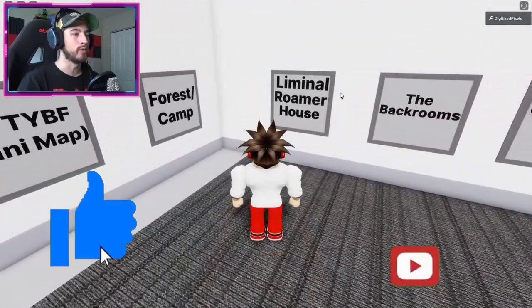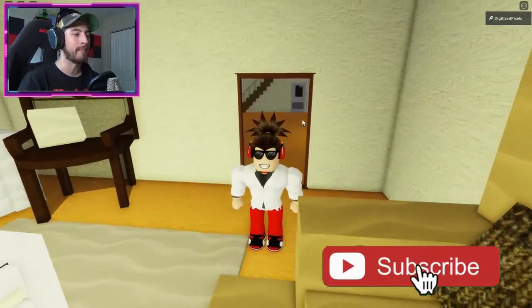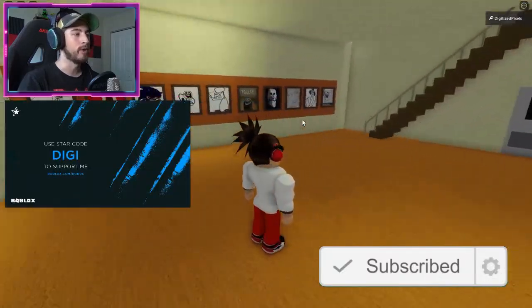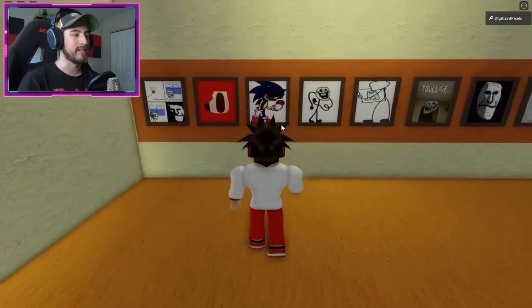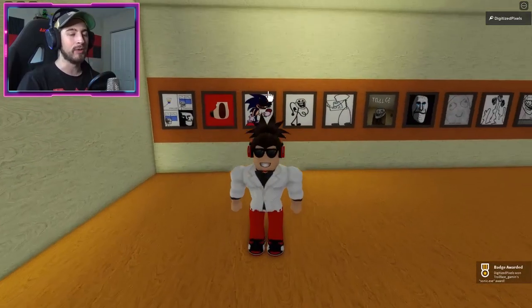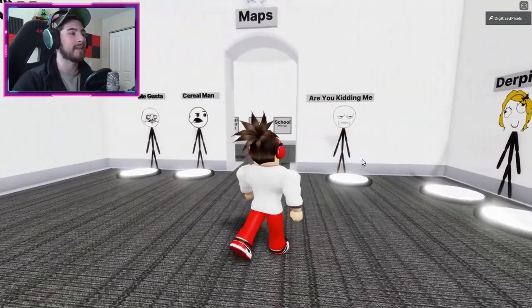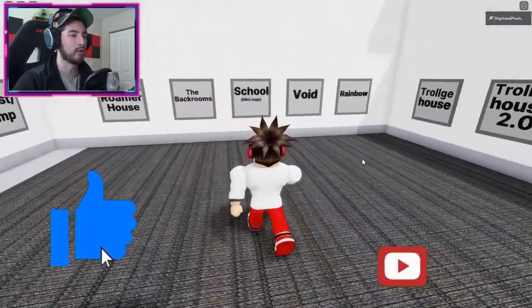To get the Sonic.exe badge, go into the map room and head to liminal roamer house. Click on the map, then head into the main room, turn to your left, and you're going to see Sonic.exe. Click on the picture of him and you'll get the badge.